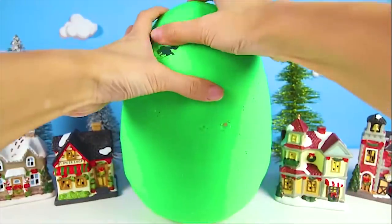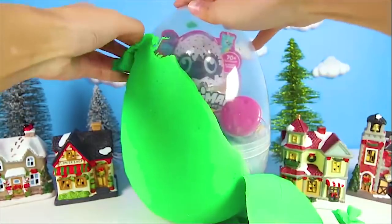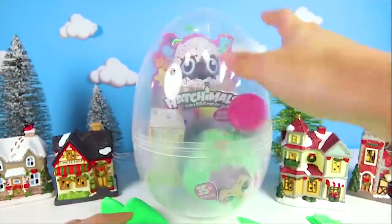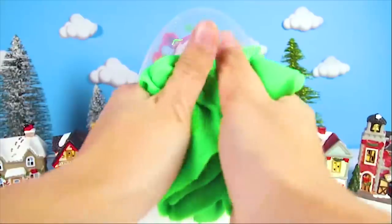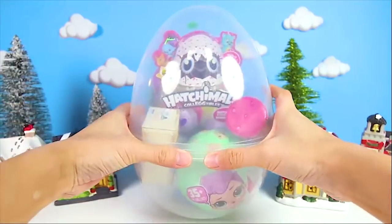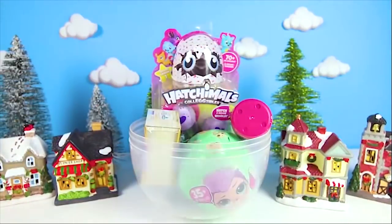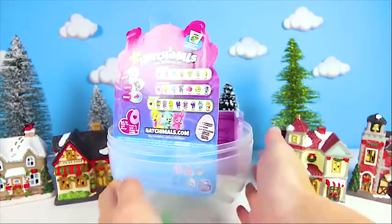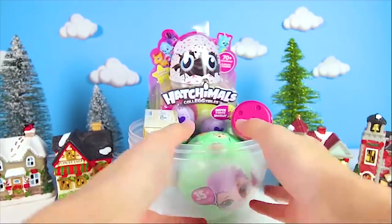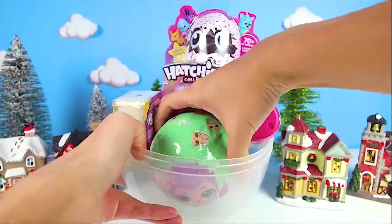Now we're down to the last layer! The green Play-Doh! Let's go! Take it off and we get a sneak peek inside the egg! I already see so many great surprises! Lux is going to be so excited and happy with everything she got! Let's get cracking! There are so many surprises in here! I don't know what to open first!